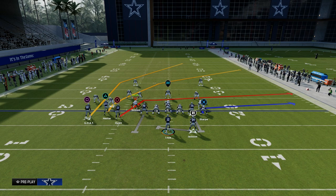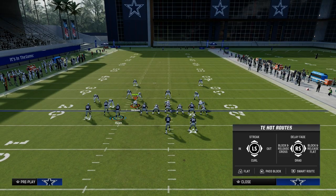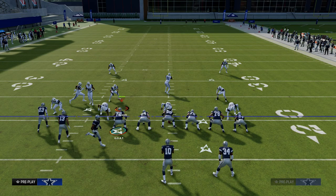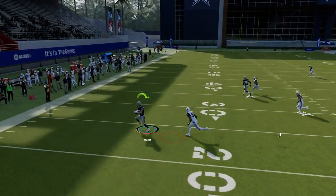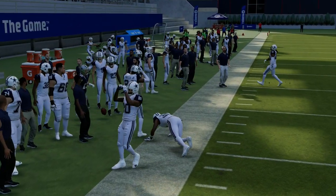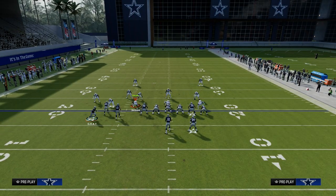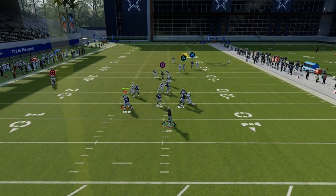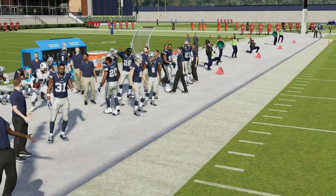So what I like to do with Bunch Tied In this year is use it as one of the best man beaters in Madden. What we're going to do is streak our tight end, zig our slot, and slant our outside bunch receiver. We motion them across, snap right there, and the zig is one of the best routes in the game this year at beating man coverage.